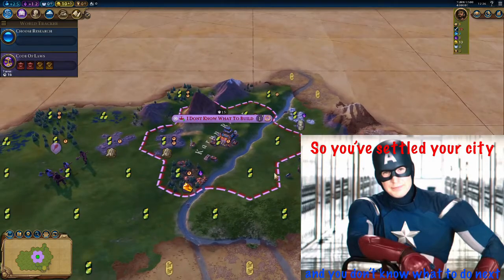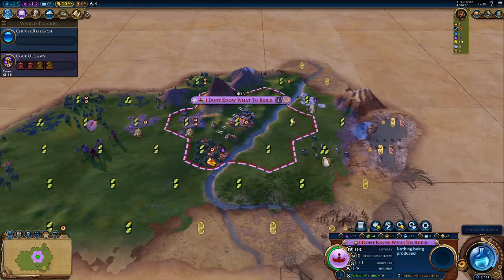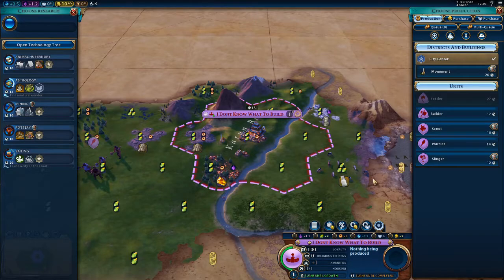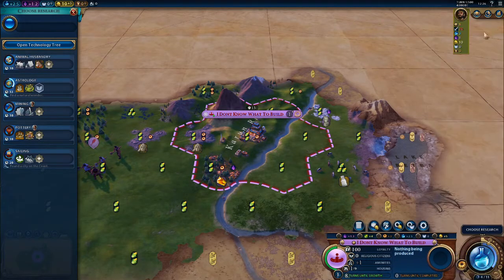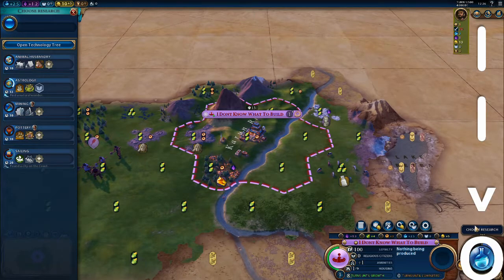You've settled your city and you don't know what to do next. You'll be faced with two options: to choose research and to choose production. Now research is what we're going to focus on first, because if we look at both of them at the same time, especially if you're new to the game, this is very daunting. If you're ever lost in the game, in the bottom right you'll be able to click here to see what to do next. So it's prompting us to choose research.